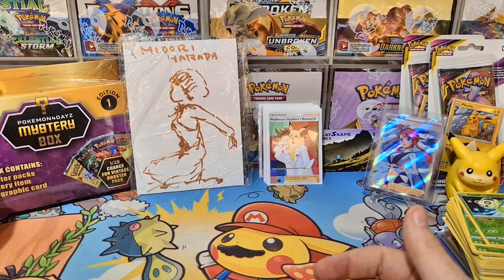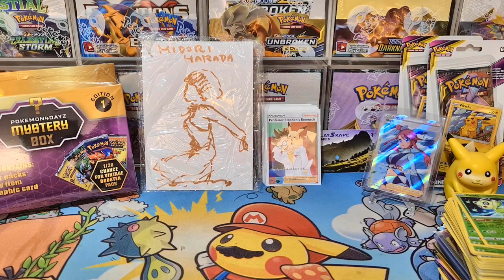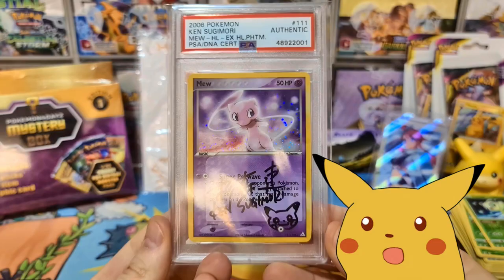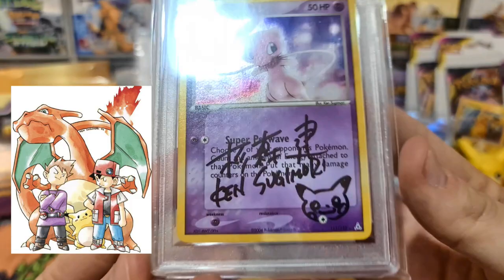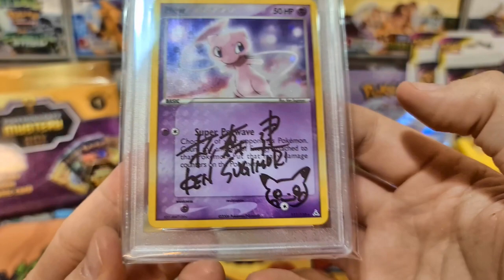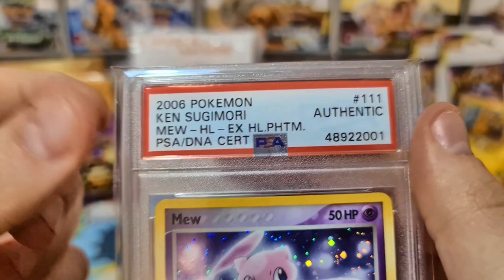But that's not the star of the show. The star of the show, guys, is this lovely thing - just take a look at this. Unfortunately this is not my card, but your eyes are not deceiving you. That is a Mew, signed by the OG Pokemon god, the OG artist - Ken Sugimori. You can see the art, see the Pikachu. I love that he's left a gap for the energy symbol - that's really cute. This is authenticated by PSA. It's a Mew holo EX holo from Phantom Forces - Ken Sugimori. The set number is there and it's been authenticated.